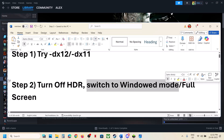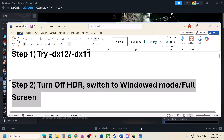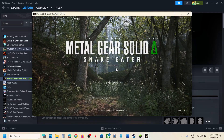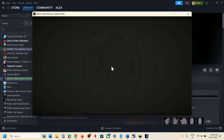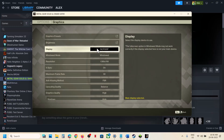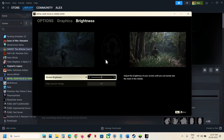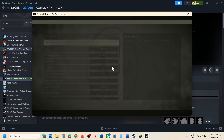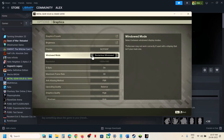You can also switch to windowed mode; if it is already in windowed mode, try full screen and then check. Once you launch the game, go to Options, then Graphics, and click on Brightness. If HDR is on, turn it off. If the display is set to full screen, try windowed mode, or if you are already in windowed mode, switch to full screen and check.